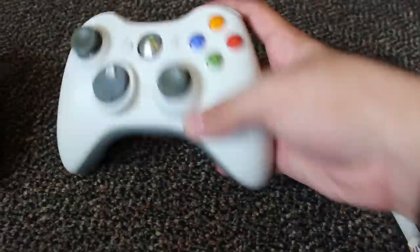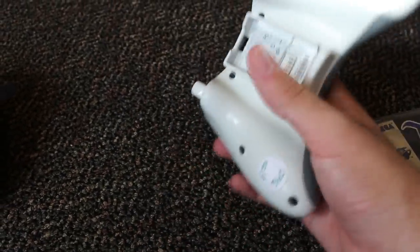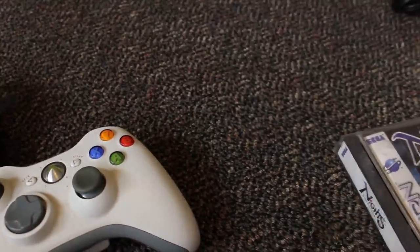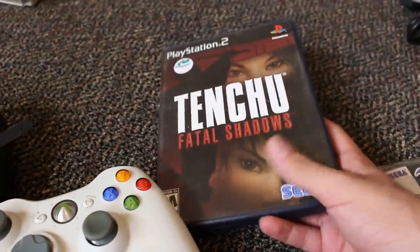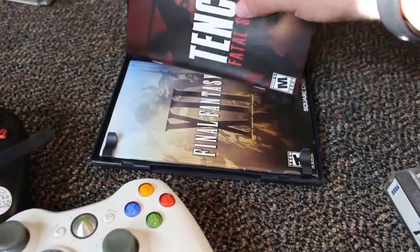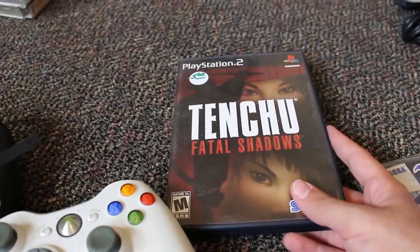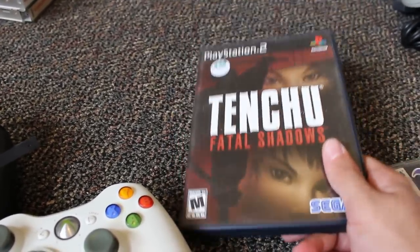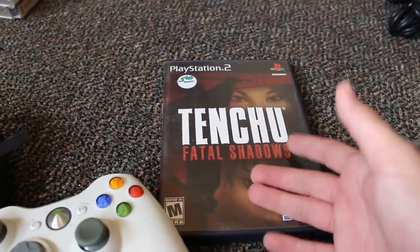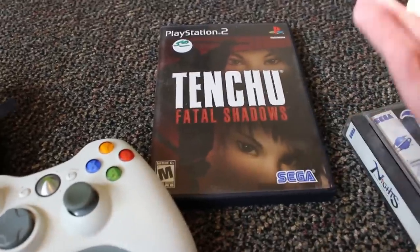I also grabbed another 360 controller — this one's nasty and needs cleaning. It doesn't have the back but I have backs for it. That was $6. Then I ended up getting Tenchu Fatal Shadows for $5 on PS2. It was complete, in pretty good condition, and even has the Final Fantasy 12 manual with it. I liked the Tenchu series a lot when I was younger. I have Wrath of Heaven on PS2 but never got Fatal Shadows — and it would have cost a bit more online with shipping.